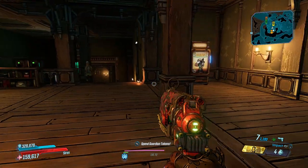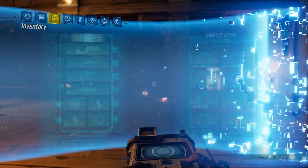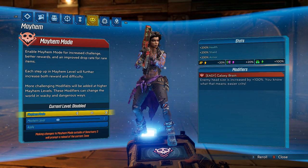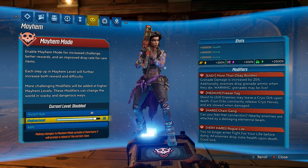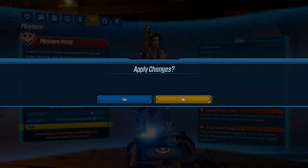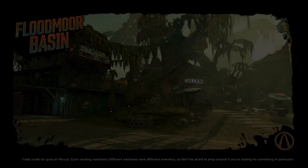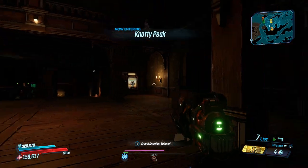Now, if you have finished the game, you would have unlocked Mayhem Mode. What you can do is turn on Mayhem Mode and crank it all the way up to 10. We're not doing any fighting in Mayhem 10 because that's way above my level — but it might not be above yours. If you have only just finished the game, this is a good way to get some easy, high damage weapons that you can then take back to Mayhem 1, for instance.